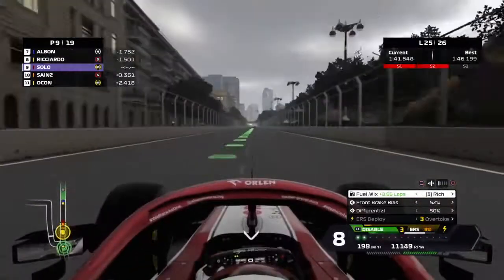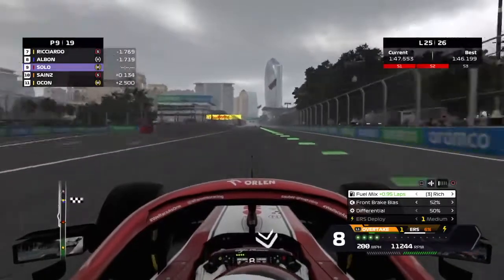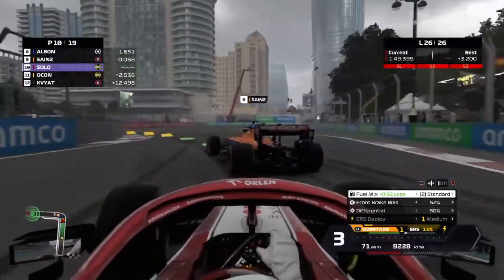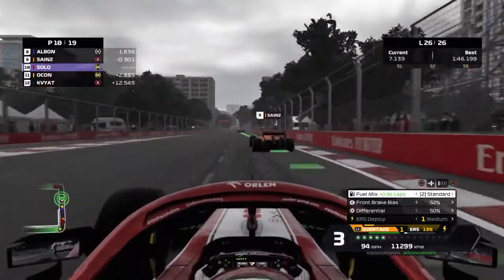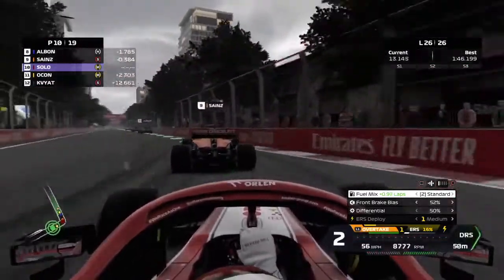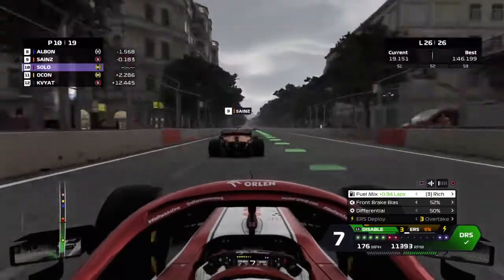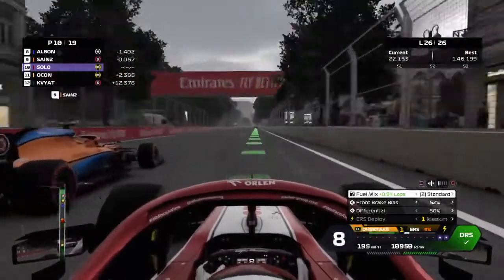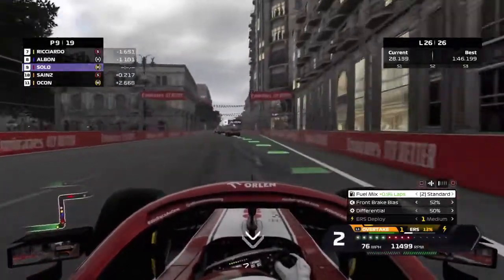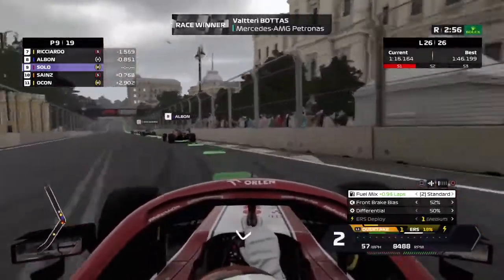We try to pass Ricardo on the outside but mess up the chicane badly. Sainz is approaching us on soft tires similar to Ricardo. On the last lap, we give Sainz space but use the DRS detection zone strategically - heading through turn two we get the DRS and with rich mix and overtake we try to take P9, passing Sainz right before the corner. Bottas wins the Grand Prix - another Mercedes win. We've caught up to Albon on his hard tires and try to take P8, using rich mix and ERS, but our battery is depleted right before the DRS zone. Running outside at the line - it's almost a photo finish.